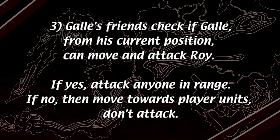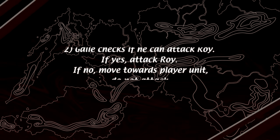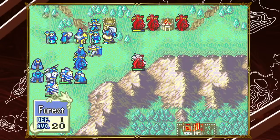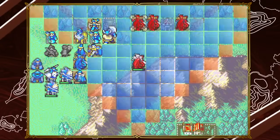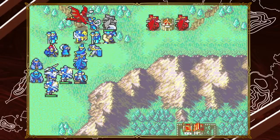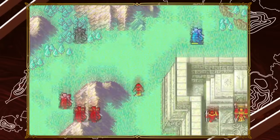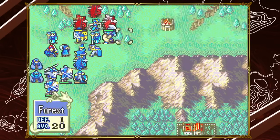And number 3: Gal's friends will check if Gal from his current position can attack Roy. If he can, they will attack anyone they see. If Gal cannot, then they will behave just like he did — moving towards you and hugging your unit if they have an opportunity to do so. This checklist is run through every turn, so you can shift their aggression on and off by positioning or rescuing Roy. This likely explains why some people see Gal and friends suddenly go aggressive — they must have rescued Roy, or put him in a spot where Gal could attack him next turn.